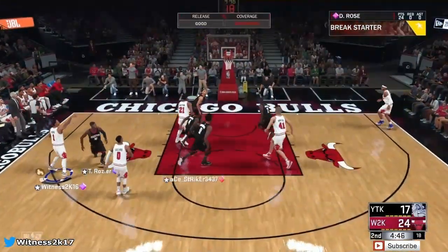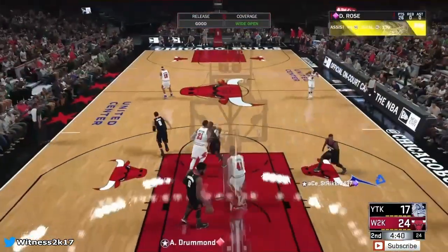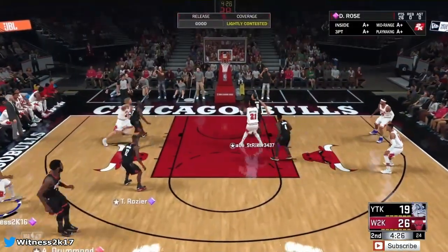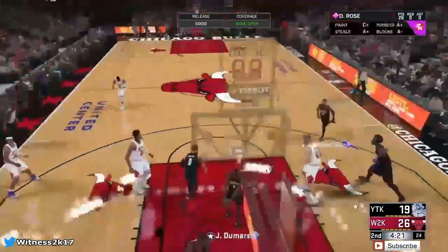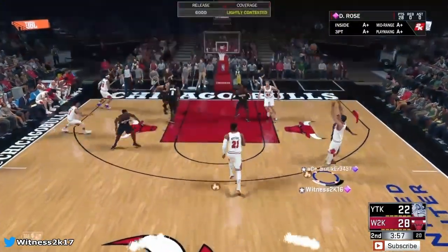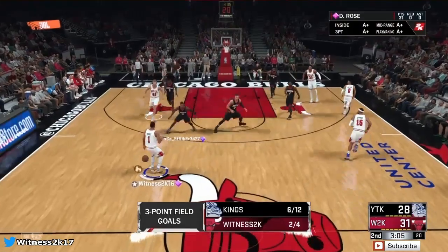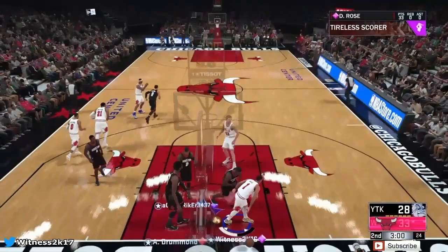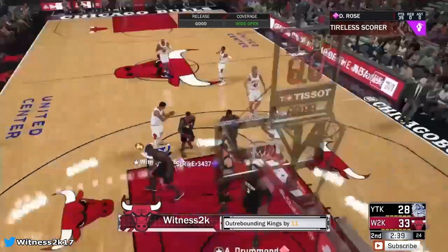D-Rose fading mid — get that rebound. Back to Rose, he's leaning, fading — mid-range is money, that was a beautiful shot. Off the inbound back to Rose, pull-up mid-range. We get the rebound, back to Rose — that shot is identical. D-Rose taking it up — yes, that three ball rattles home! Screen from the German Jesus — Dirk. Inside, throwing down another slam. This man has the same dunk animation. Pull-up mid — I love his mid-range, it's so freaking good.